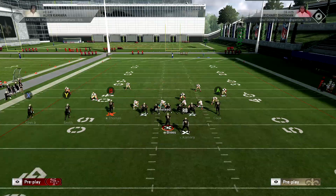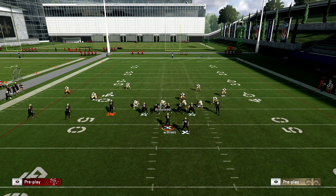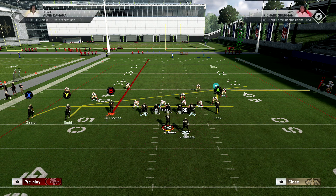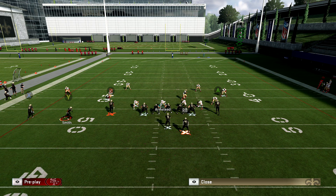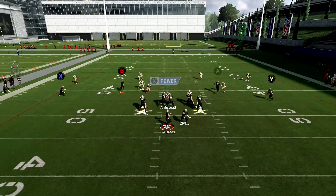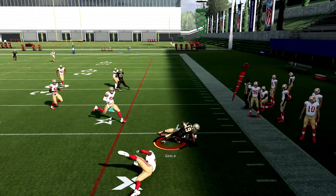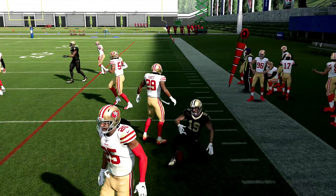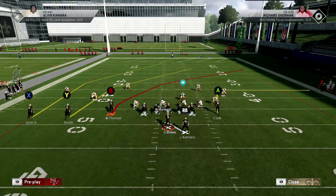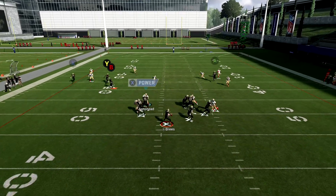Let's say you're going against a stock cover four and you're noticing your drags are getting open. I've got a drag and a slant — I'll streak somebody, slant somebody and bring them over, then drag somebody. Typically what's going to happen is your slants get open, your drags get open in cover four quarters — I showed that in the previous video. But another route that gets open that people don't really utilize against cover four is the out route.